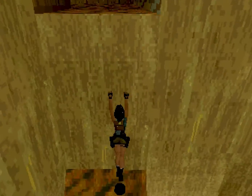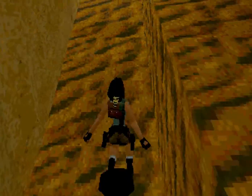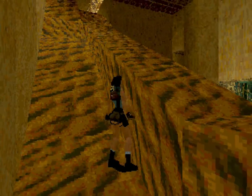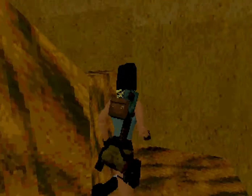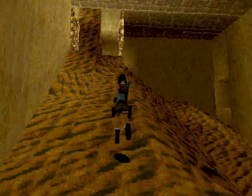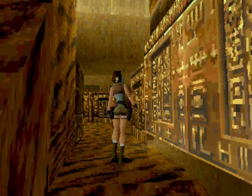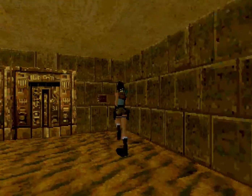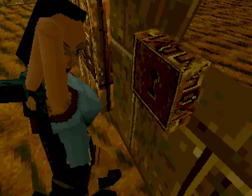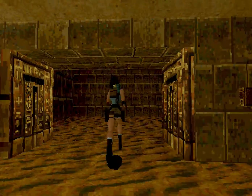Caed poco a poco. Caes de espaldas y listo. Quería caer al piso de arriba y del piso de arriba ya ir directamente aquí, pero bueno, es igual. Llegamos a esta doble puerta, ponemos la llave Zafiro y acabamos el nivel.